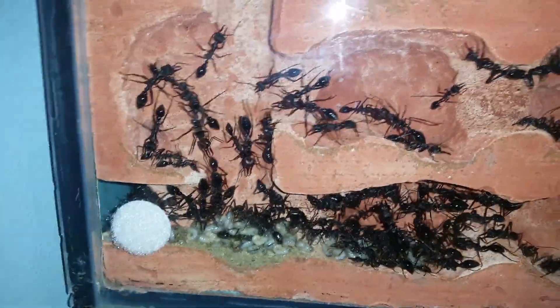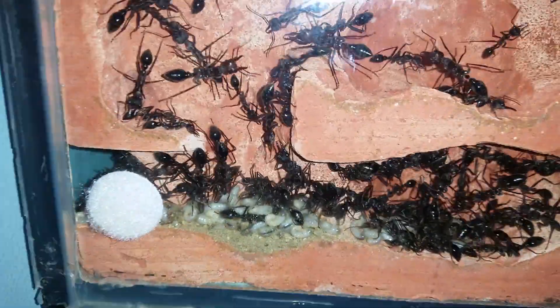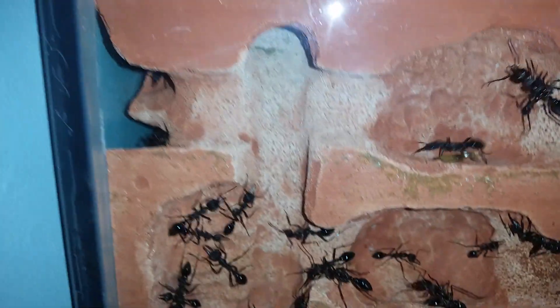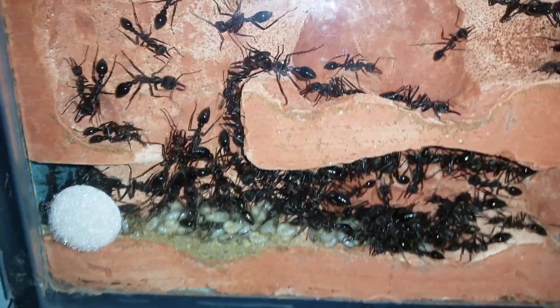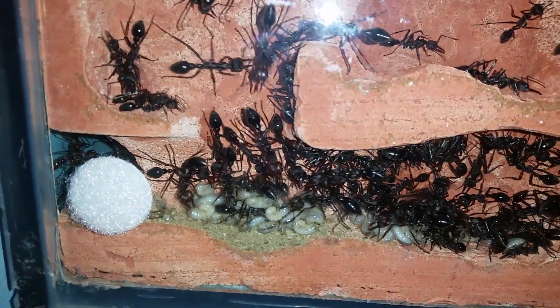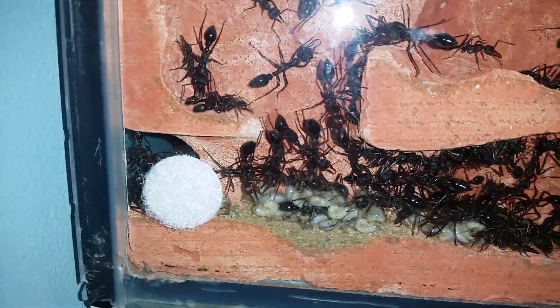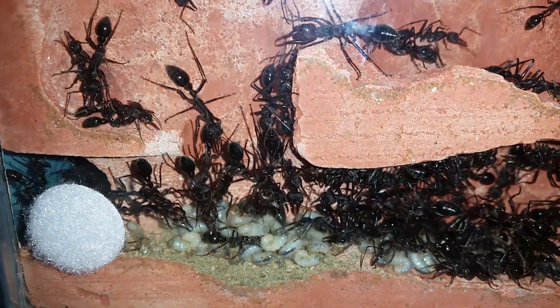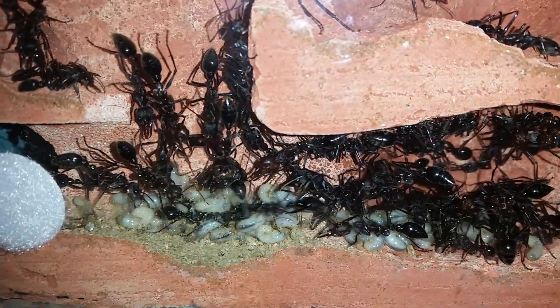Just gave the colony a bit of a brood boost today. It looks like they're getting straight to work moving them around — I literally dropped them in probably not even a minute ago and they're going pretty nuts, really starting to move them around, put them where they need to. Looks like they've almost accepted them already. Can't see them ripping any of them apart, just looks like they're moving them normally.